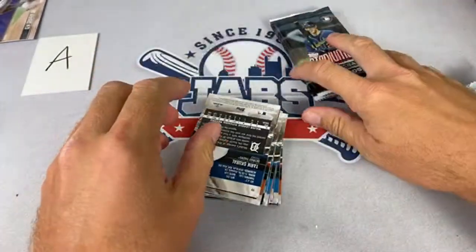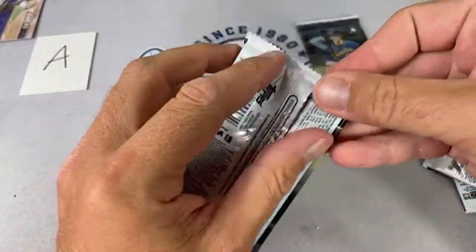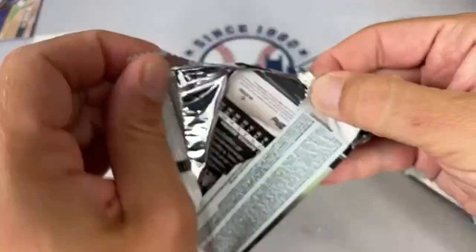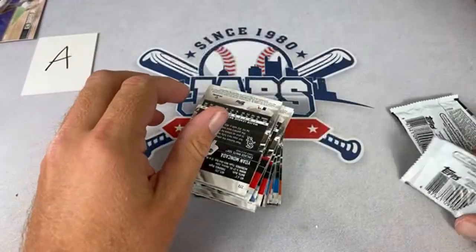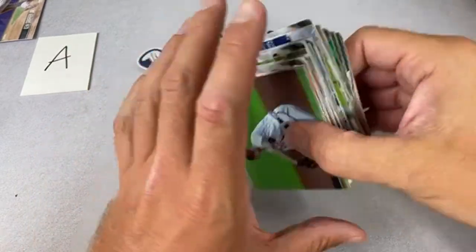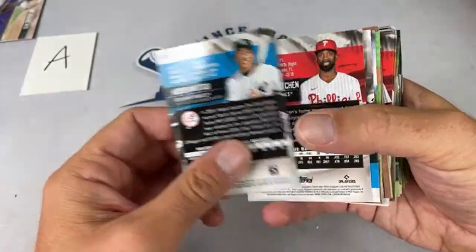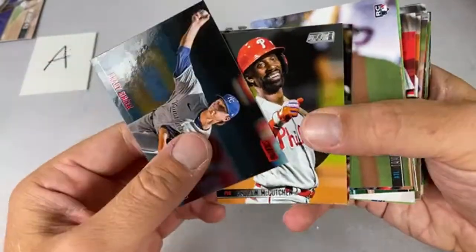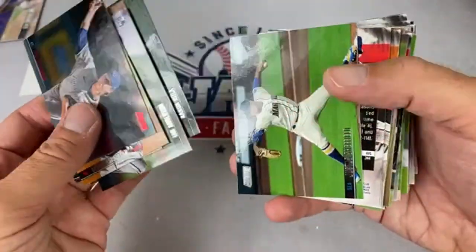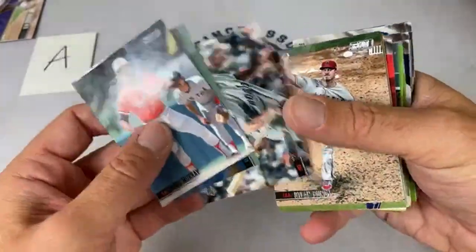I grabbed 10 Bowman blasters, 10 Series Two blasters, 10 bundles of Series Two hanger packs, 10 Absolute hangers, and even 10 World's Greatest Card Chase hangers — just to see if they've improved their product at all. World's Greatest Card Chase has been cutting packs per box over the years: it used to be 16 packs, then 15, then 12, and now it's only six packs per box.